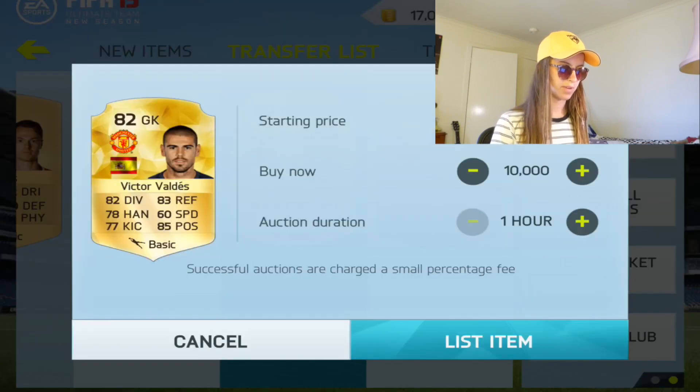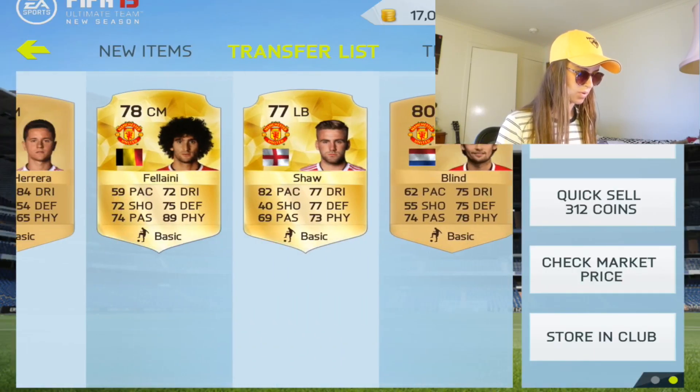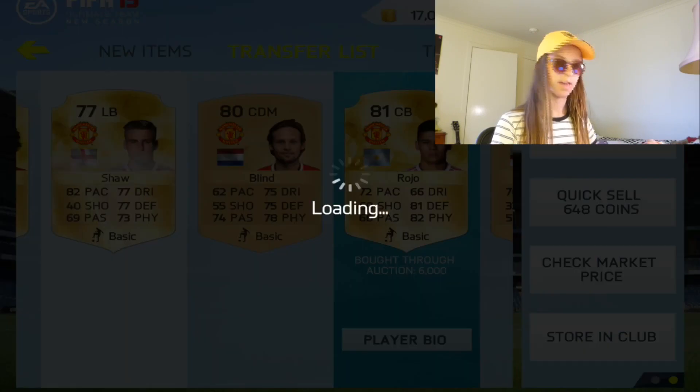Another good one I picked up was Rojo — he's going for about 9.5k. I'll list him up right there.